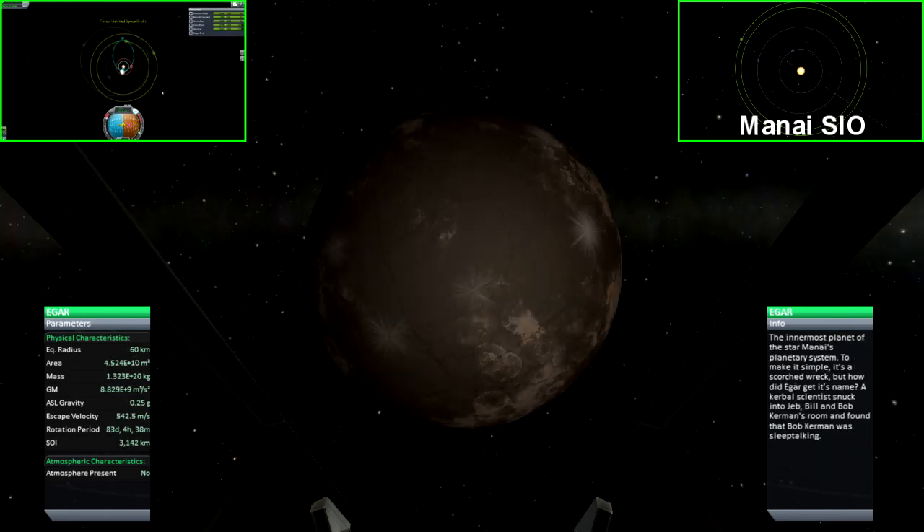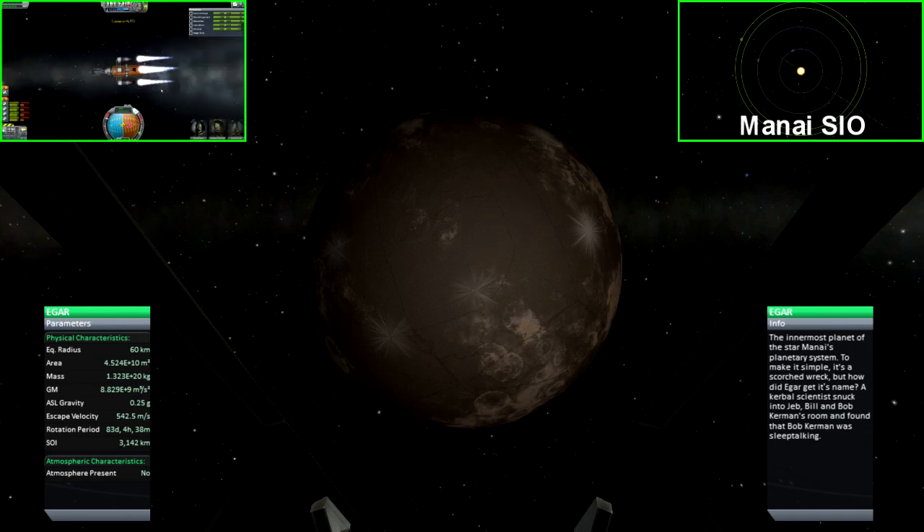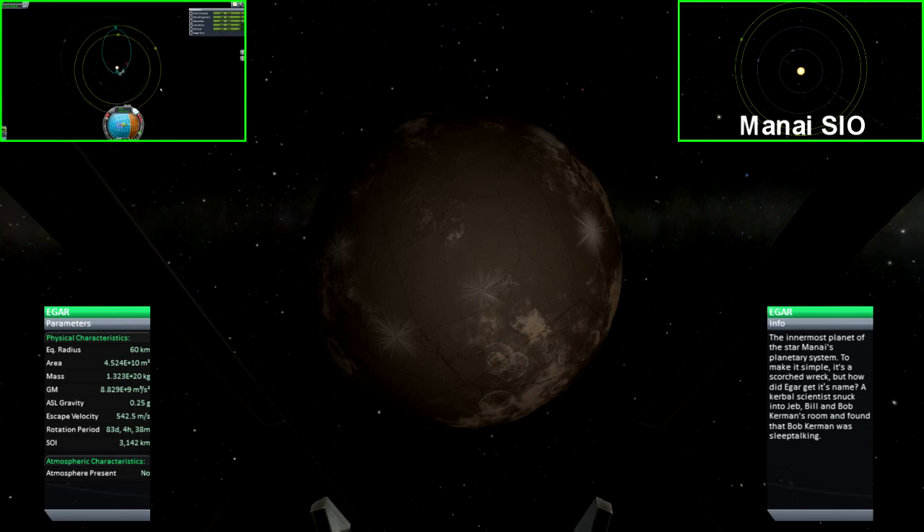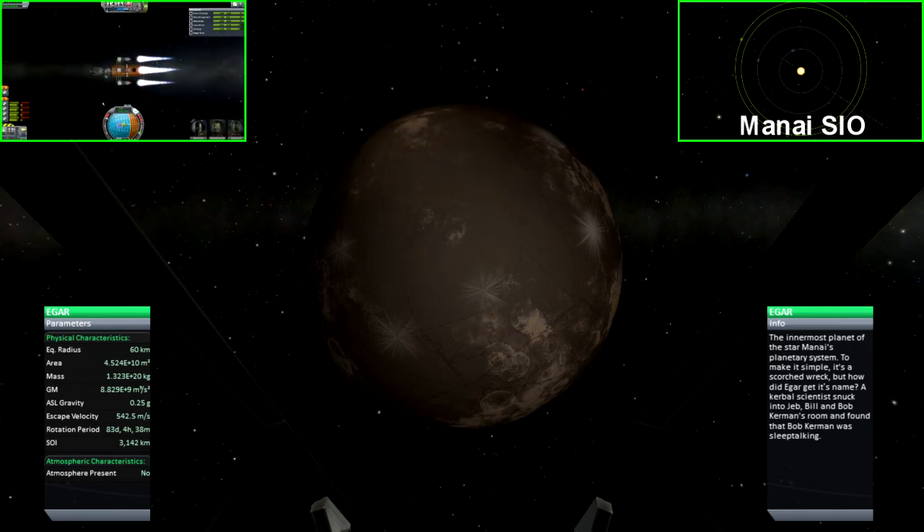The first planet in the Mane system is Igar. This planet is small and can be compared to a moon in size and gravity. It has a similar starburst pattern as we saw in Corvus, as well as many fault lines that scatter its surface.